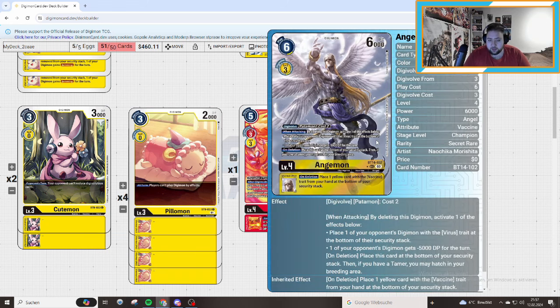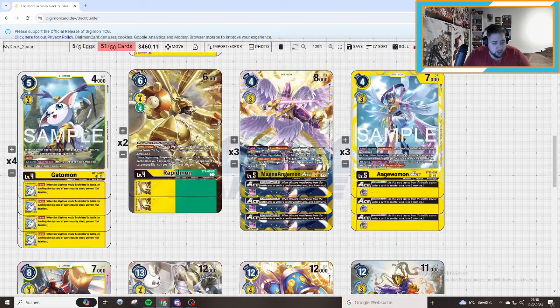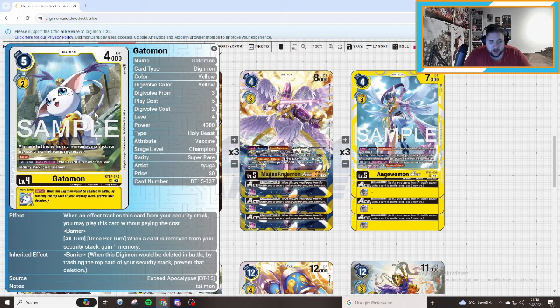2 of the Angemon at level 4 — pretty okay. We can get rid of that later if we get the new Rappelmon. Then we are playing 4 of Gartomon. Its on-play effect lets you trash this card from the security stack. Be wary though — if you play against Leviamon versus the option card and Leviamon X is in the grave, your opponent can react. In the early game it's pretty good. It itself has Barrier, and when the card is removed from your security stack, you gain more memory. It's also an inherited Barrier, which we need versus purple and other stuff that destroys our Digimon — we can prevent deletion by trashing the top card and gaining bonus effects.